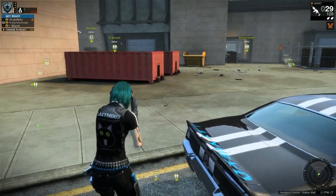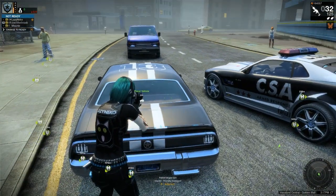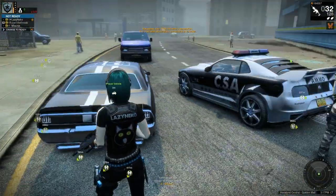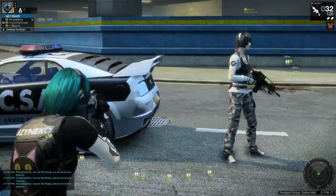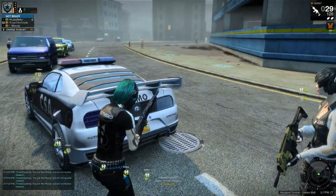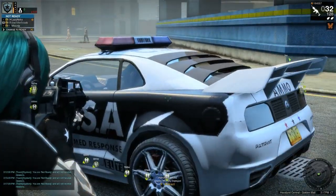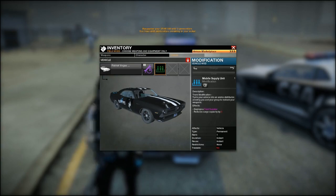If you use your ammo and no longer have full ammo, pressing T — the same key you use to refill from a joker box — will start filling up your ammo. You can do that from any person who is in your mission or in your group. If I use some bullets and walk up to the back of Greg's car, because I'm grouped with him I can press T and fill up. That's only for people who have the mobile supply mod in their car.